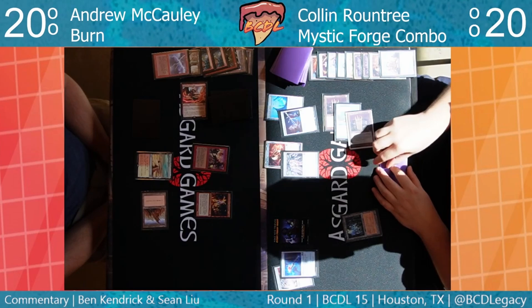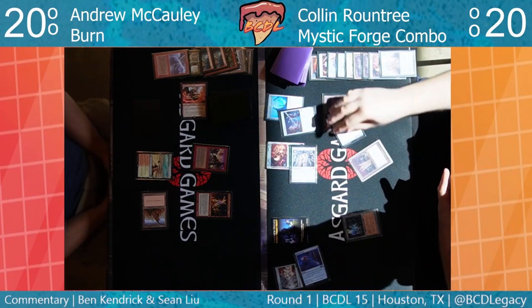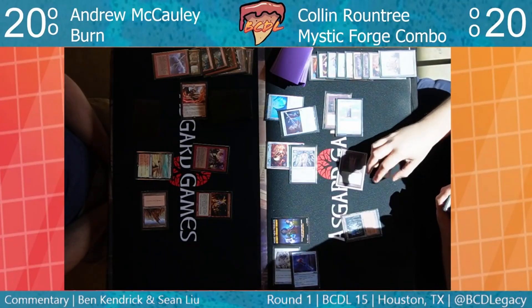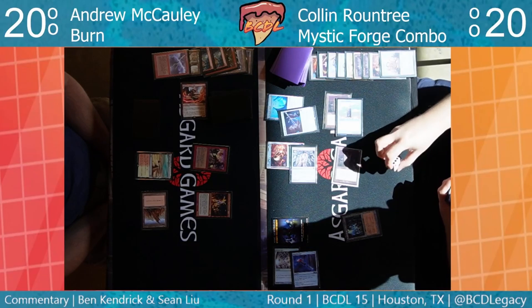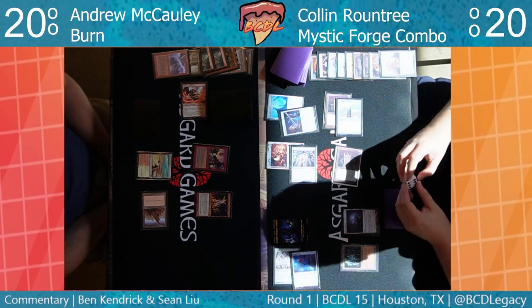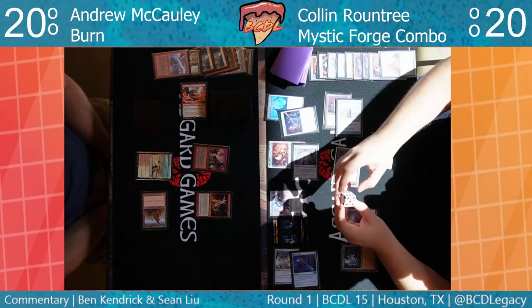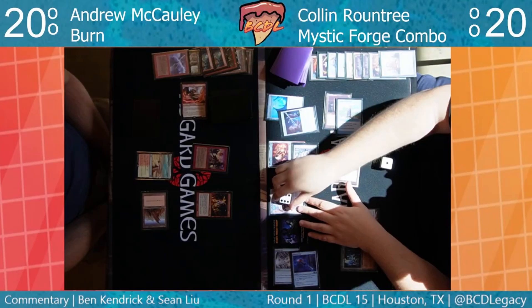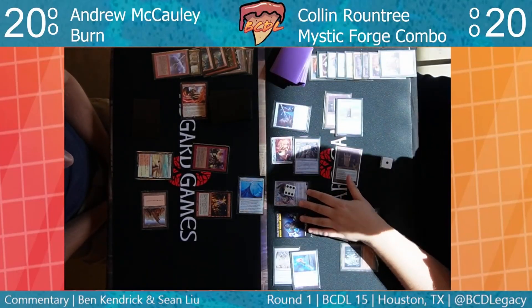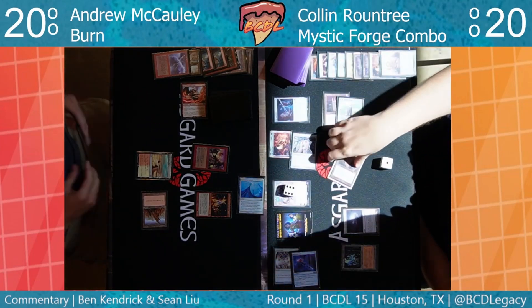Andrew doesn't want to play what I thought was another Swiftspear in hand, but if that card comes down it's going to be really difficult. Does he have metalcraft? We should probably count the artifacts — just in case. Looks like an Eldrazi Temple. Karn ticks down to one. Mycosynth Lattice is back online. He animated and swung with it.